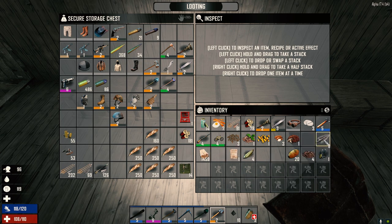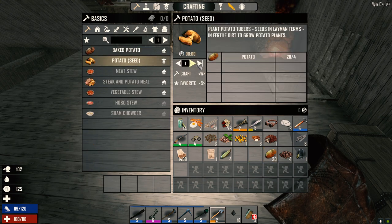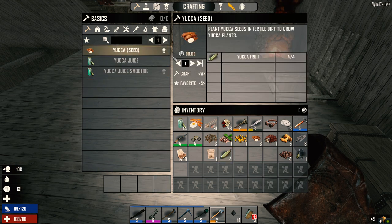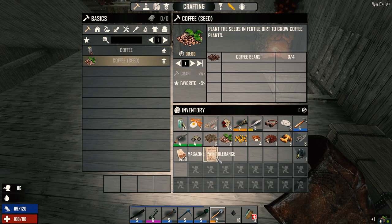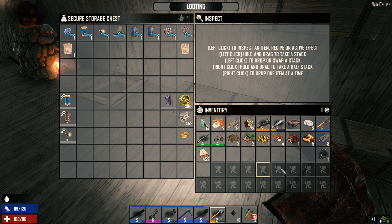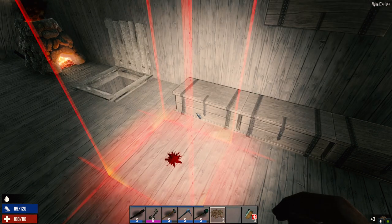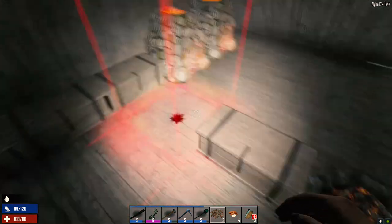Ammo — we're going to turn these into arrows later. We can turn these guys into seeds. Aloe vera and yucca together — let's get one more aloe vera seed here.